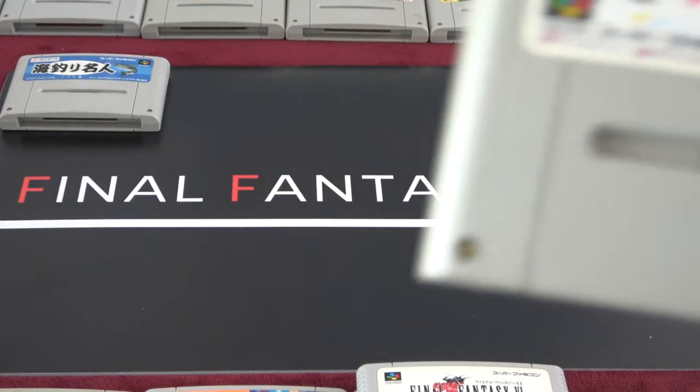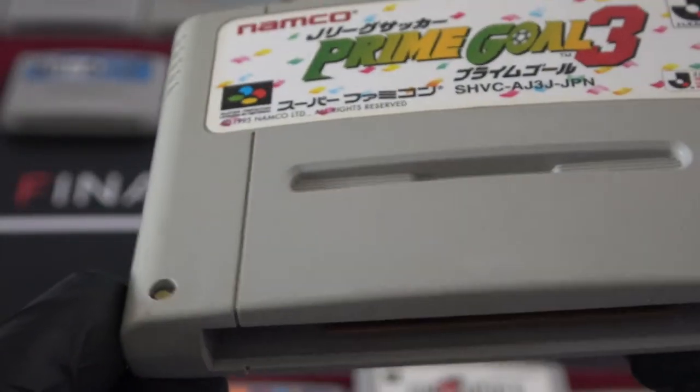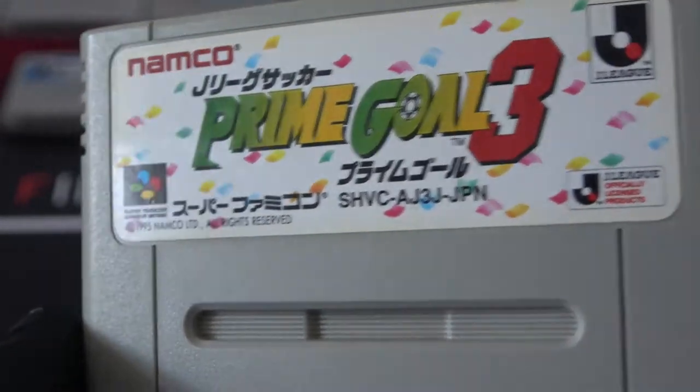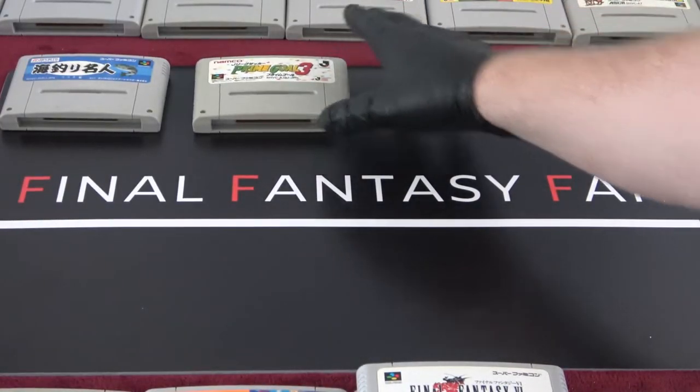Next we saw it through the bubble wrap — Prime Goal 3 again. Cartridge is a bit rusty, some writing on the case, a little bit of decoloration — not too bad. This will probably still play without working on it. Prime Goal 3 — already seen this one.